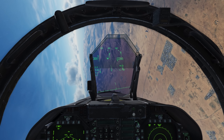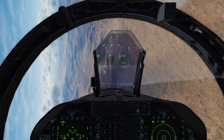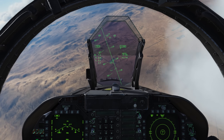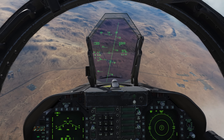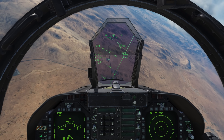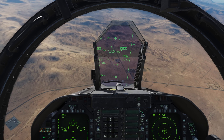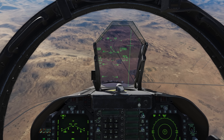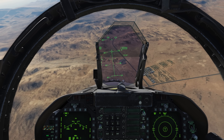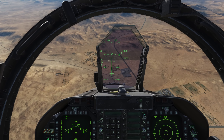Rolling in. Notice that up on the HUD I am in auto mode, but my program is still set to CCIP. Here's my general location, but I can see a tank out there off to the left. So rather than actually move that designation for an auto delivery, I'm going to go ahead and roll in on the tank, hit the undesignate button, and now I've got my CCIP indication up on the HUD because I'm still in that program mode. One away.